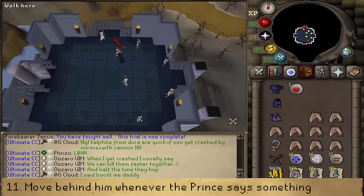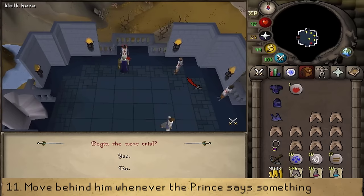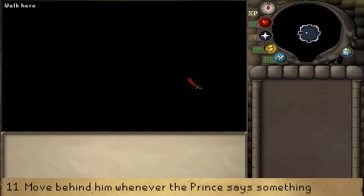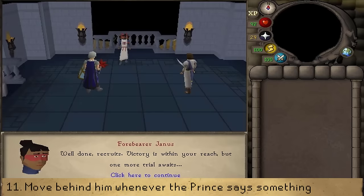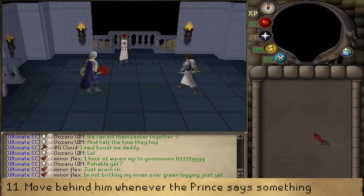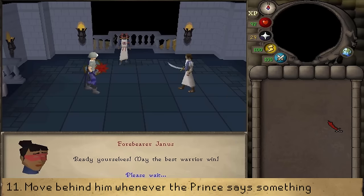Next is the fourth and final Trial: defeating the Prince. The Prince only uses melee with a max hit of 12, and is immune to special attacks. The Prince will notify you when he is about to do a special attack — when he does, immediately move behind him.